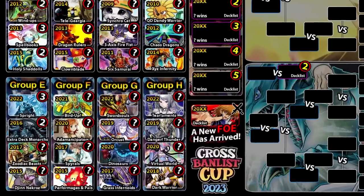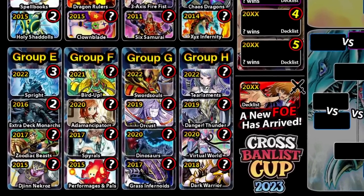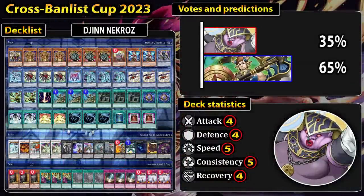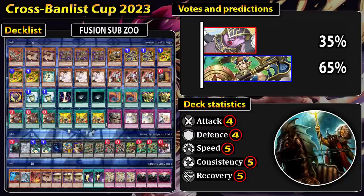The second match here in this group we have Zodiac Beast, and this build got updated to the Fusion Substitute Northern Shenanigans build. Basically any one-card combos, two-card combos lead to multiple draws, multiple exceed summons, recycling through Daigusto Emerald and so on. It's going to take on Djinn Necroz — one of the first Necroz builds we ever had in the TCG — with access to the Djinn Lock. Side decking Vanity's Emptiness as well, Book of Eclipse because of the opponent's Djinn Lock. Basically a tier-0 deck from its age.